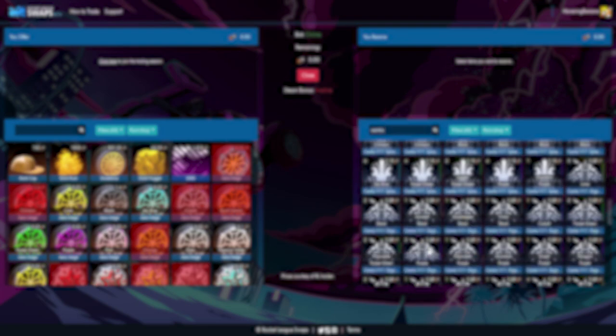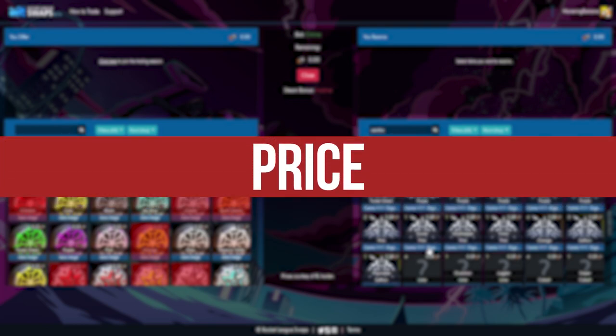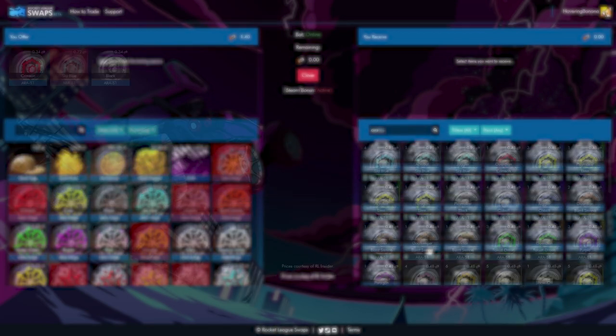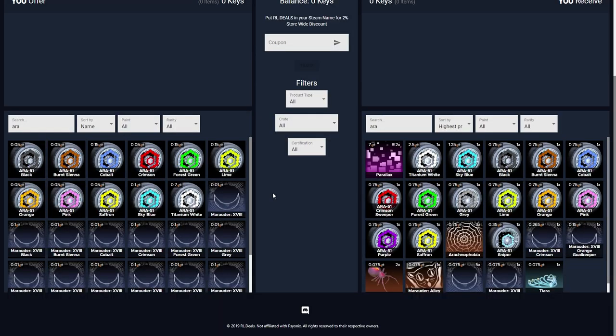The final section and probably the most important one is taking a look at price. This is one area where I think RL.Deals falls short. If we take a look at some painted ARA wheels — on RLSwaps I'm getting about 34 cents for my crimson and black ones and 72 cents for my sky blue, and RLSwaps sells the item themselves for about 15 to 20 cents more. But on RL.Deals they give me much lower values: only 5 cents for my black ones, 5 cents for my crimson ones, and 10 cents for my sky blue ones.